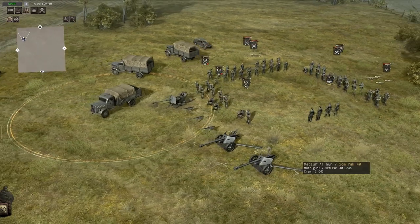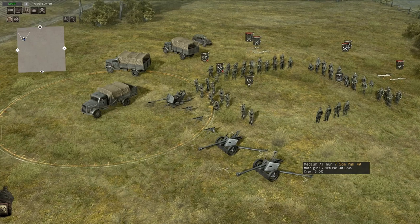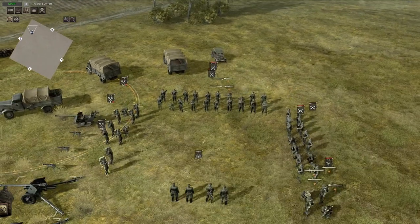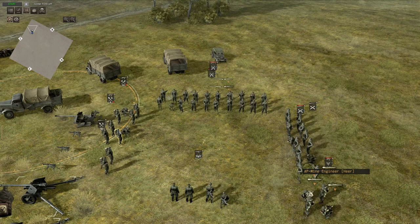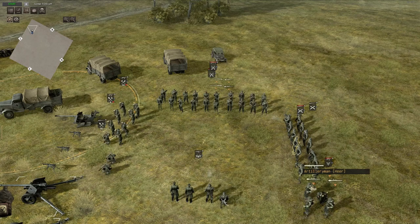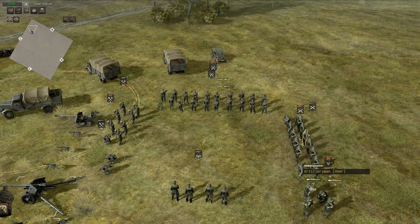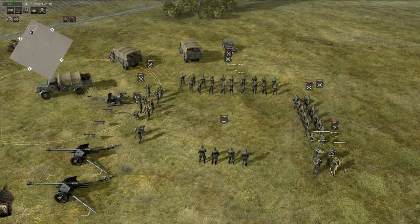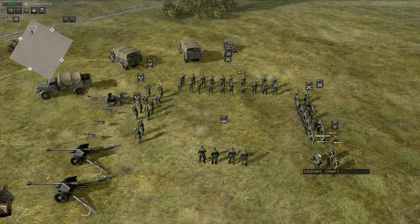We have two 7.5cm pucks, 3 MG42s and an anti-aircraft gun. We have 2 engineers, 4 AP miners, 4 AT miners, 2 squads of German infantry — those are also the artillerymen that will man the guns later — a small anti-tank section and of course the command section.